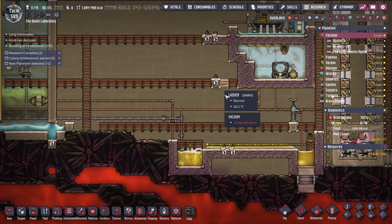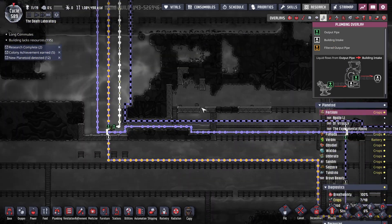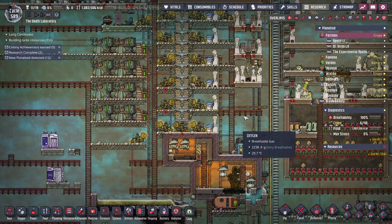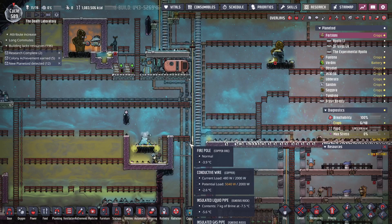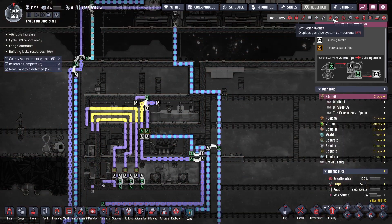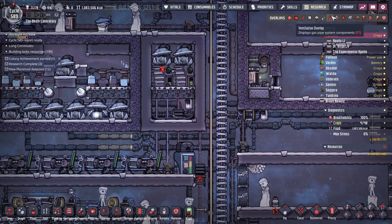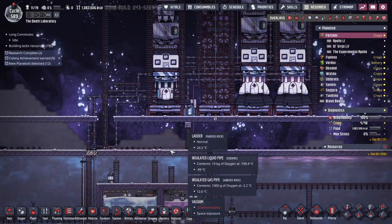I'll come back to the main base and check — yeah, my petroleum storage is full. So it automatically turned off the petroleum boiler, which is exactly what's supposed to happen. We've got one tank full there. We can probably turn this up to about 70, which makes more plastic. Have I used up all of my hydrogen? That's bad — turn this off, otherwise these batteries can overheat. I didn't quite have enough hydrogen to fill that entire tank, but more than enough for the none of it I'm using.